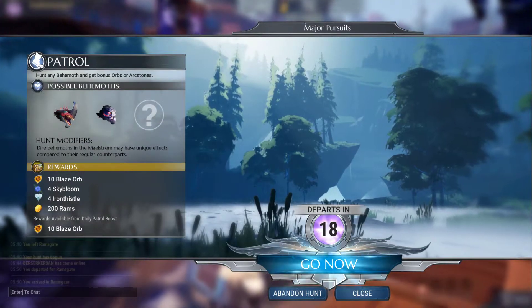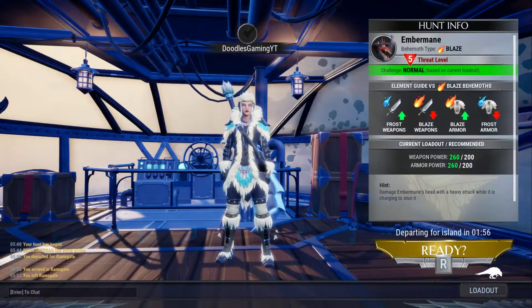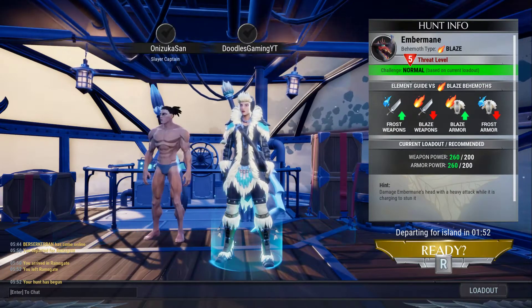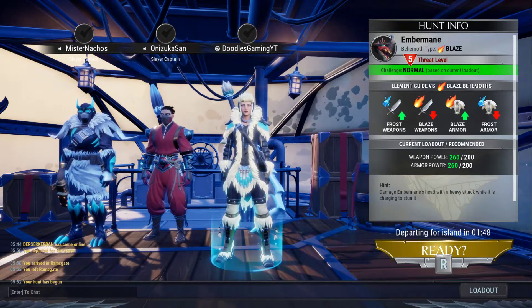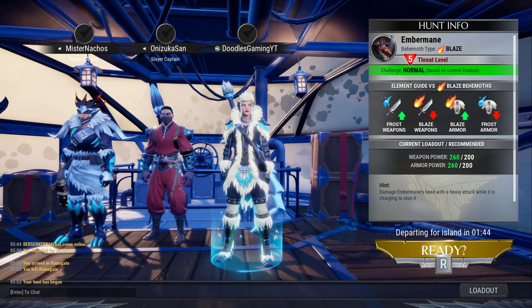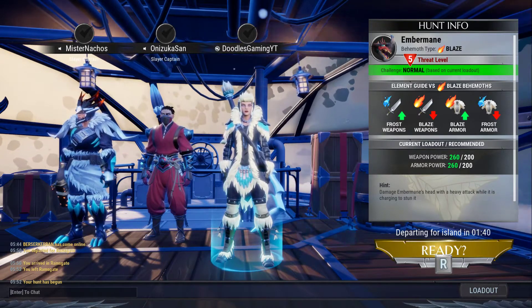What does H do? Oh, we can go now — that makes sense, did not know we could do that. Obviously trying to speed up the process a little bit. Recommended power is 200, got 260 — so yeah, we're doing all right. Just going to try and wait for our fourth person to show up and then we'll get going.